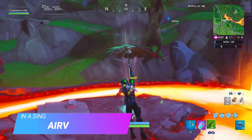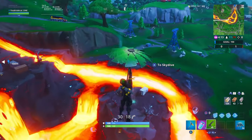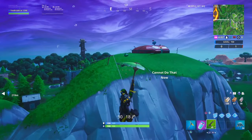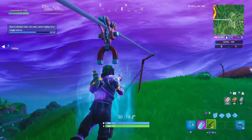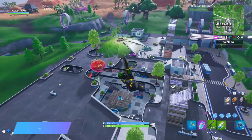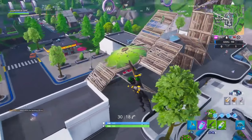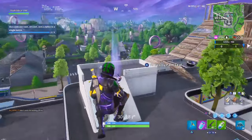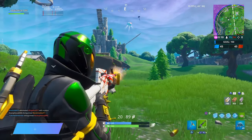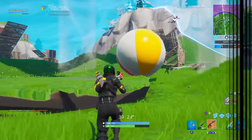For use a volcano vent, air vent, and zip line in a single match, I recommend heading to the Pressure Plant area first to get the volcano vent. Then take a zip line toward the outpost near Lonely Lodge. From there, use a baller or build your way over to Mega Mall, Carnival, or Tilted where you can use one of the air vents.